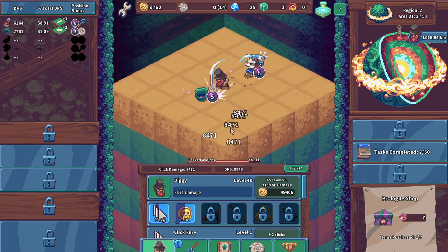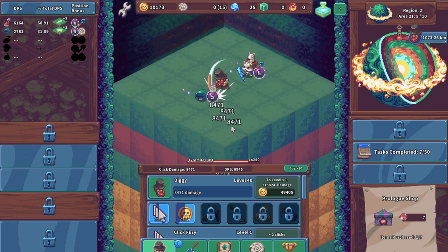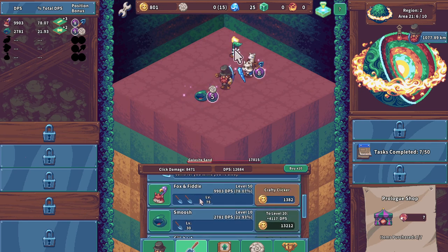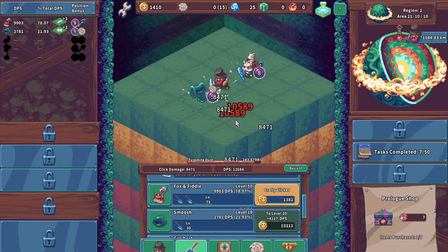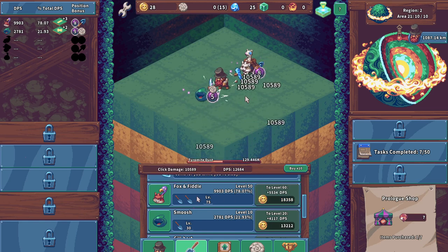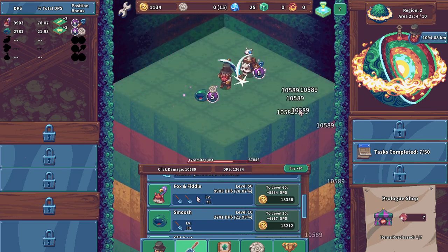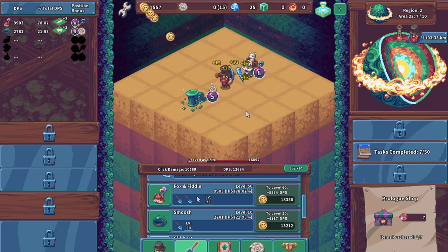It's definitely taking a while to get through these obsidian layers now — holy smokes. Oh my gosh, that took a minute. Oh, Crafty Clicker — almost missed it! Crafty Clicker: increase click damage by 25% — that's actually huge, it's actually massive. We're still making decent progress with the clicks but my hand is starting to hurt just a wee bit.